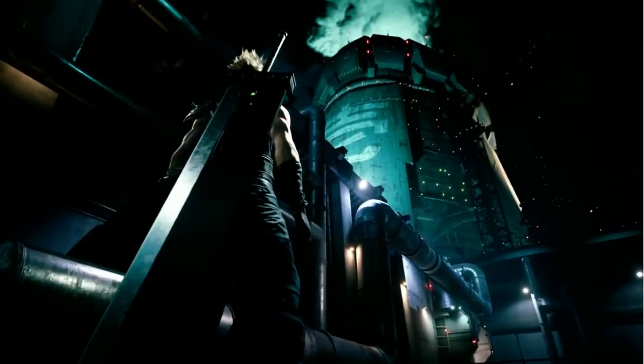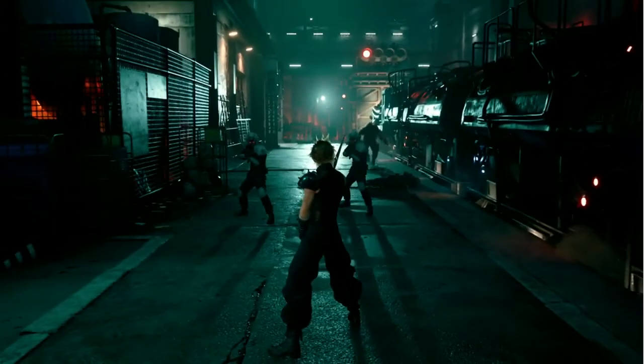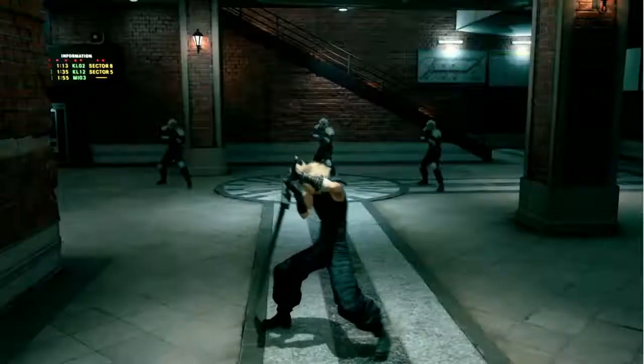Final Fantasy VII Remake features a hybrid gameplay system that merges real-time action with strategic command-based combat. Each press of the square button is a swing of Cloud's buster sword. Cloud attacks, dodges, and blocks all in real-time.